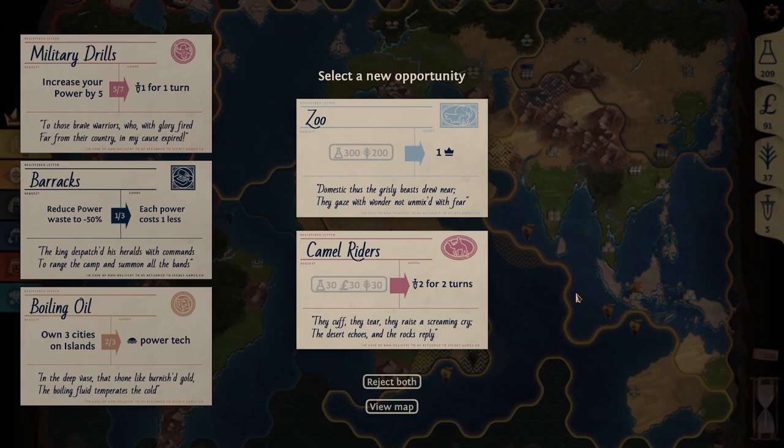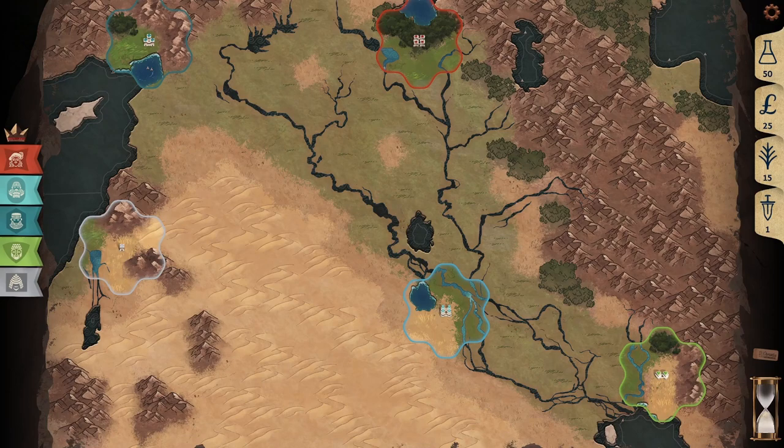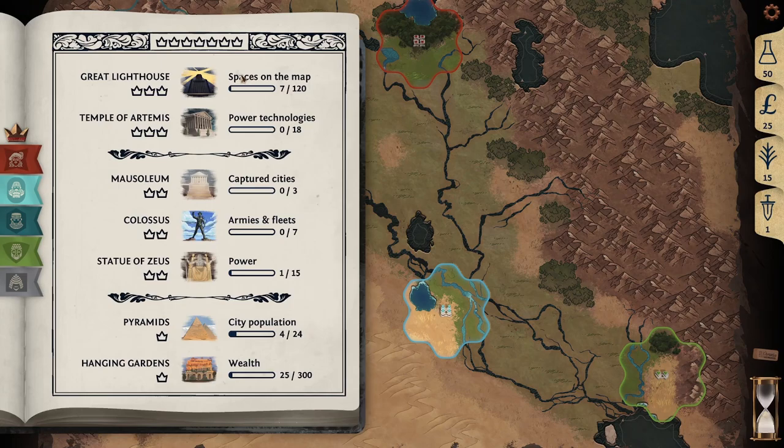In the endgame, victory point opportunities may be presented, offering a crown in exchange for certain materials. These crowns can be used to win the game. Your win progress can be seen by clicking on the crown on the left-hand side of the screen. You need to collect a certain number of crowns to win, displayed at the top of the menu — this number is usually 7.